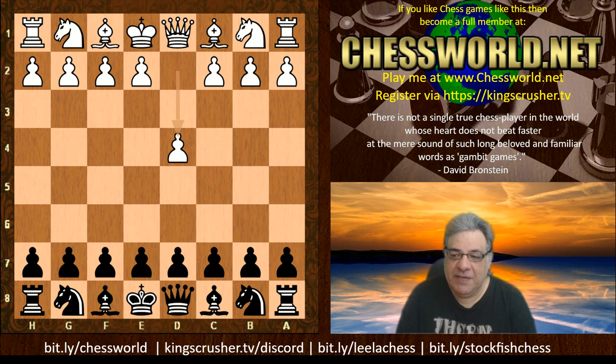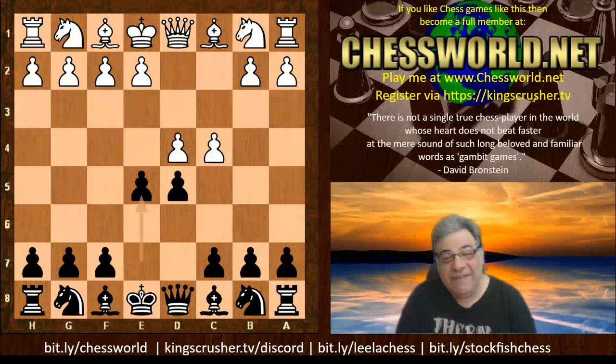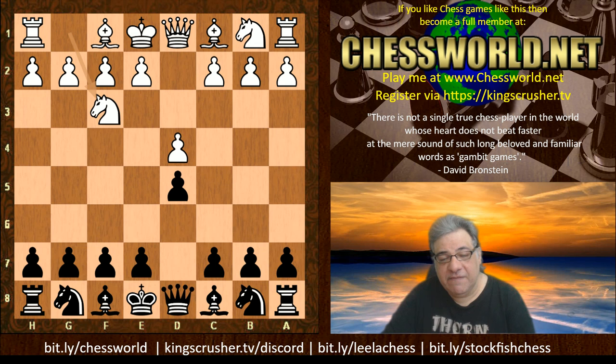With these gambits sometimes you also get extra piece pressure. The problem you may have noticed on all those Albin counter gambit videos: if I play d5 I rely on c4 to be able to play e5. This is a bit of a heavy requirement because quite often people just play the very annoying move Knight f3 to stop e5 altogether.